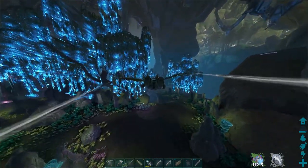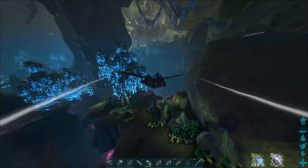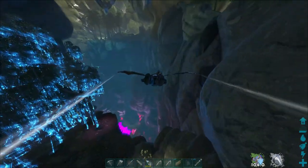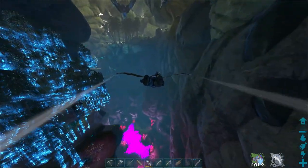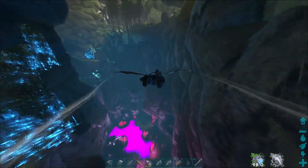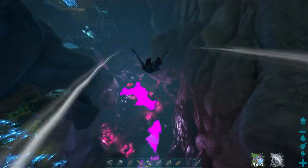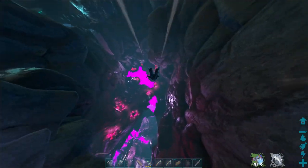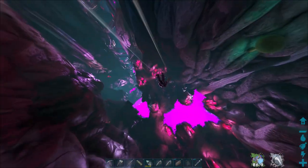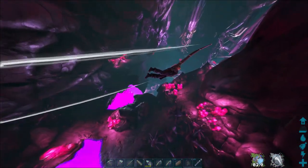We'll leave our light pet off for a few minutes to hold his charge. Right over here is the waterfall that goes down and turns into element - that's actually where we got the lamprey from a couple videos ago. Right down here by the waterfall you don't start taking radiation damage yet; there's kind of a little safe zone. But we're heading straight down to where the rock drakes are.